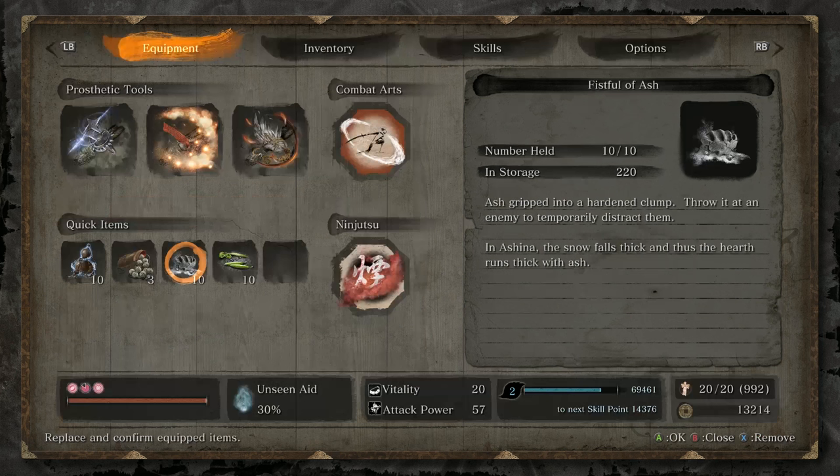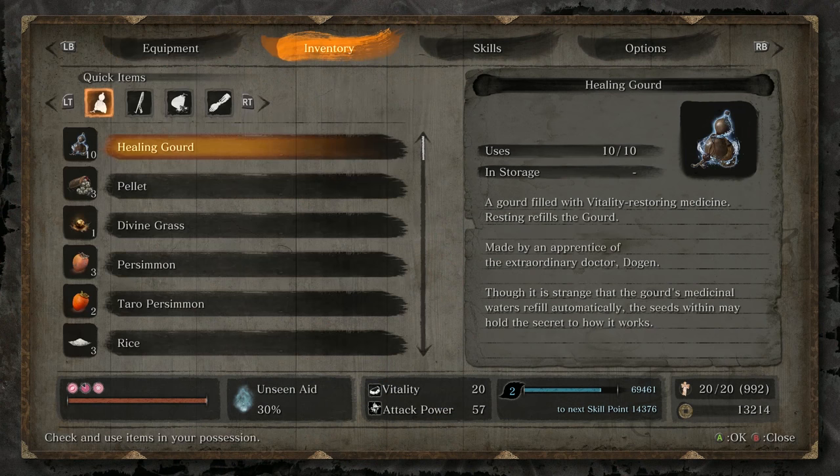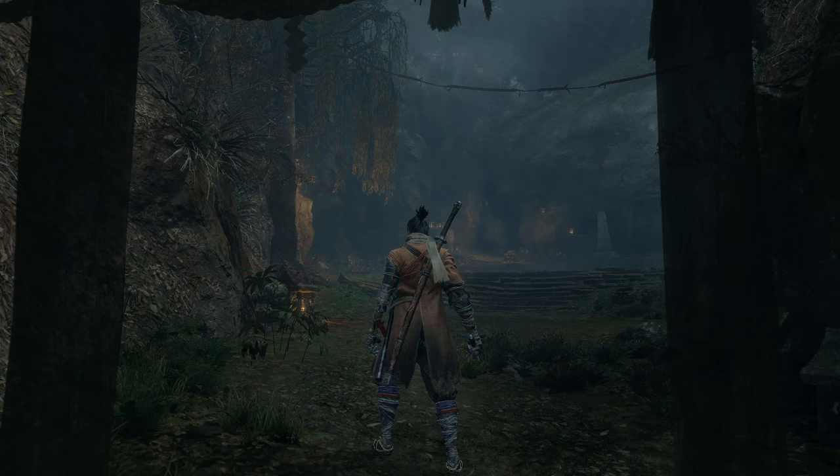Before you make your way to the boss area, equip the Shinobi Firecracker tool or one of its upgraded forms, and add both Snapseed and Fistful of Ash to your Quick Items Bar. At the entrance to the boss area, open up your inventory and pop a Gachin's Sugar or Gachin's Spiritfall.